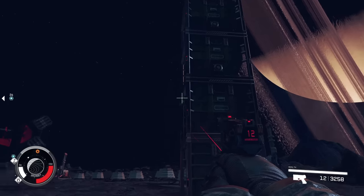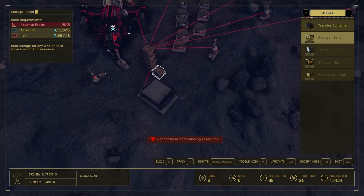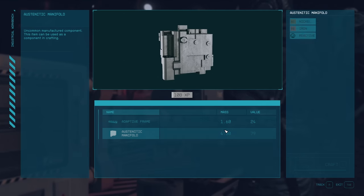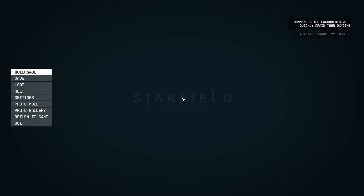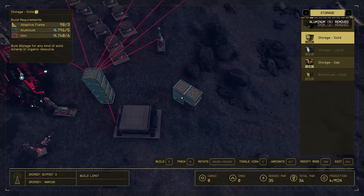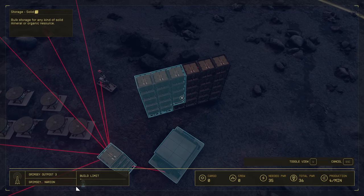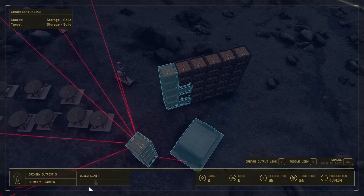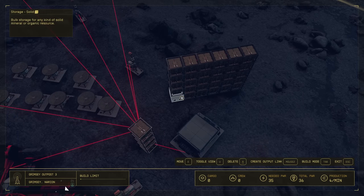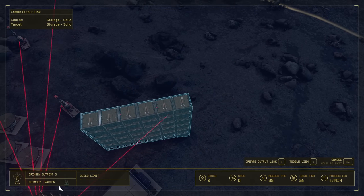If you already have the money, just buy as much iron and aluminum as possible. If you followed my guide, you already have all of those resources for free. Once you've gotten an absorbent amount of resources, you're going to produce all the applicable adaptive frames you need, which is three per storage container. On my other build you can make thousands of iron and aluminum per hour. Then we just need to link all the storage containers — I just go in a zigzag, one row to the next.